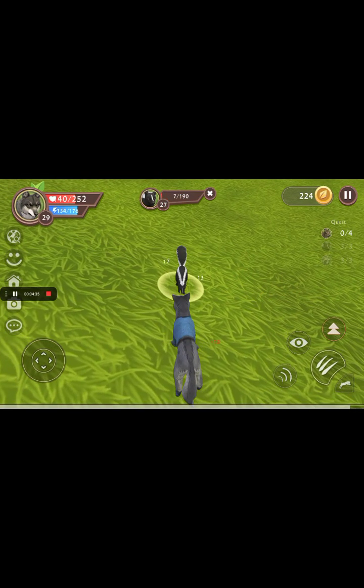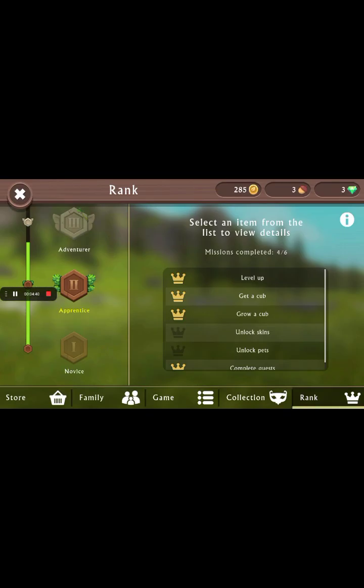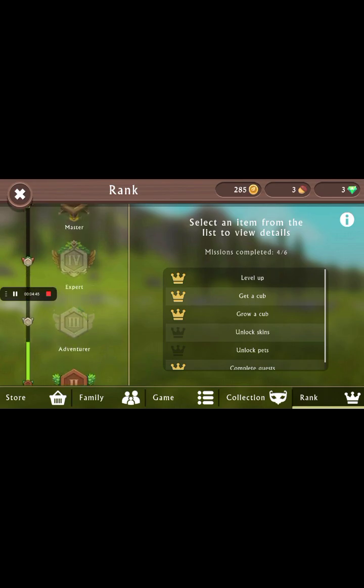This is the Wild Crate. Do you want to see all the ranks? Look — this is the No White one, this is the Efficient Nights one, this is the Inventor one...